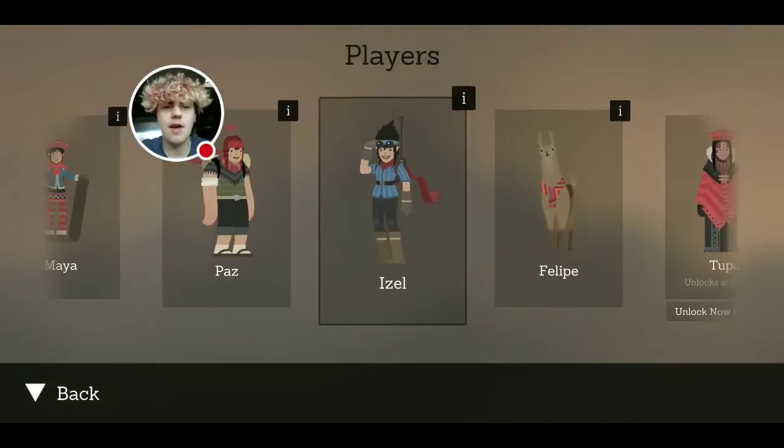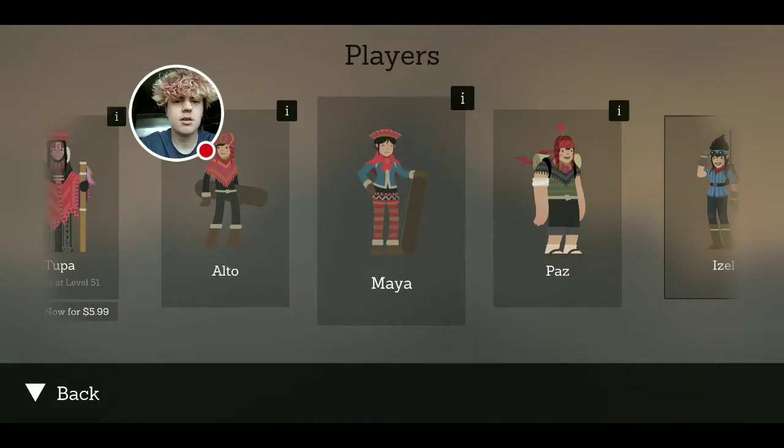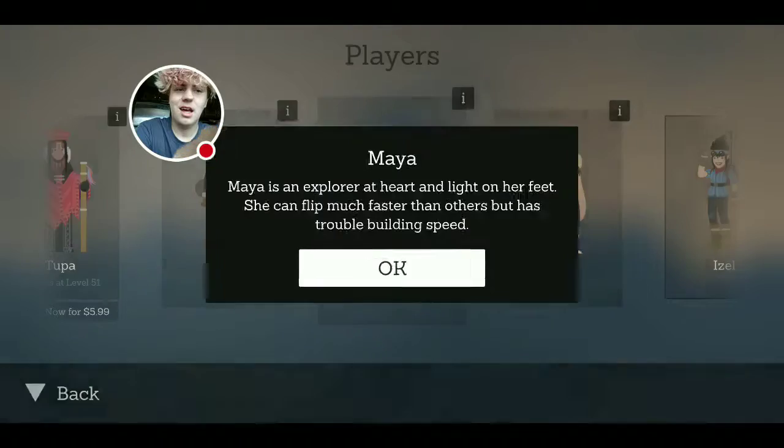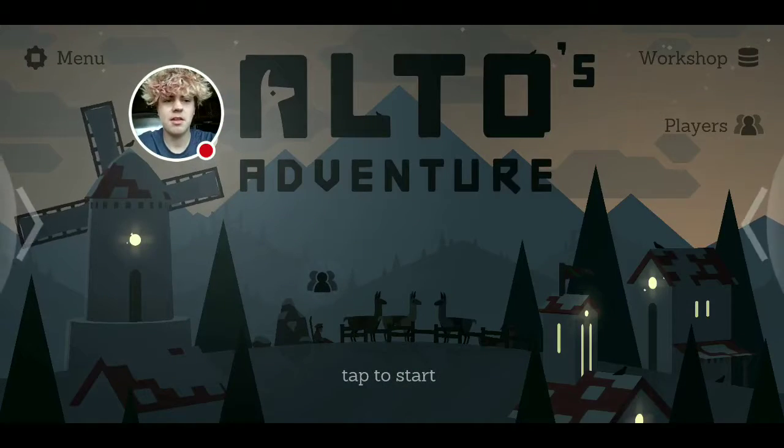You can play as different characters, and I like to play as this one right here — Maya. There's a reason I like to play as her. She is very flexible and can better perform flips and tricks, and I am a fan of flips and tricks in this game.